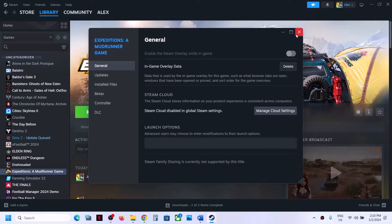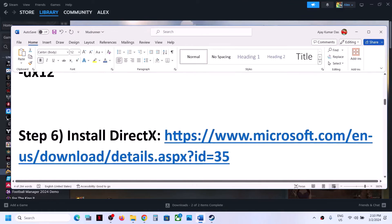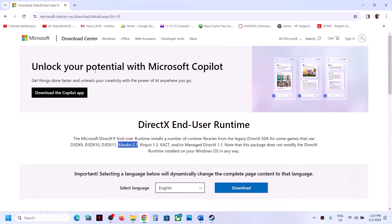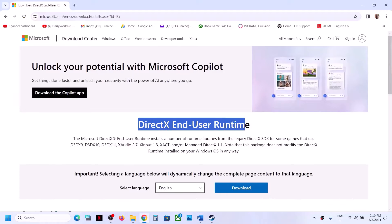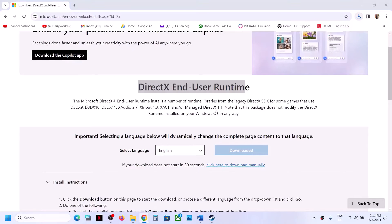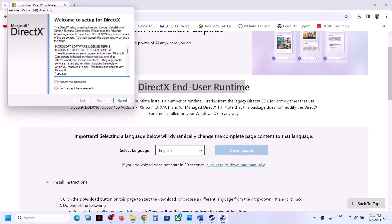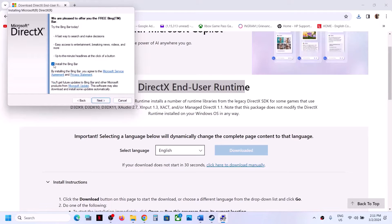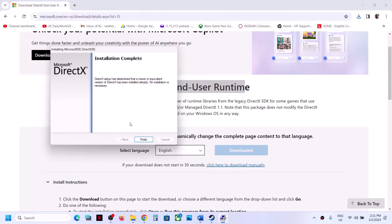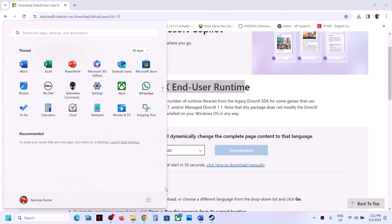The next step is to install the DirectX runtime. Copy the link provided in the video description and open it in a browser — it will take you to the Microsoft website. Click Download on the DirectX End-User Runtime, run the EXE file, click Yes to allow, accept, click Next, uncheck 'Install the Bing Bar', click Next and let the installation complete. Once done, click Finish and restart your computer. After the restart, launch the game and check.